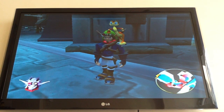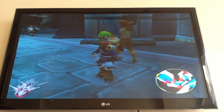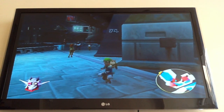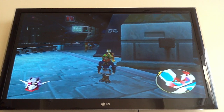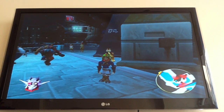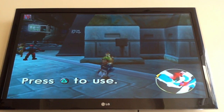Hey guys, this is Allrounder312 and I'm going to show you how to do the arm dark jack glitch. The basic rules are to charge a peacemaker, go against a wall, go into stealth mode on the wall, and just tap the dark jack button.